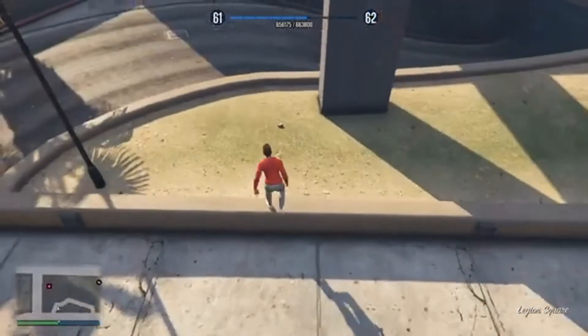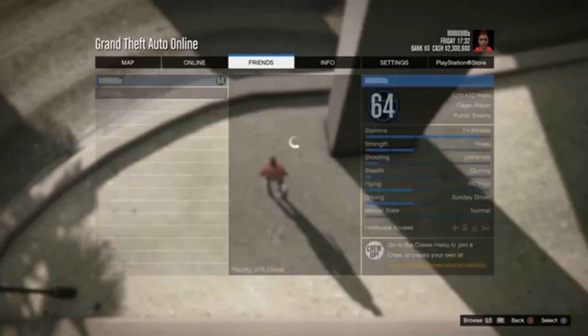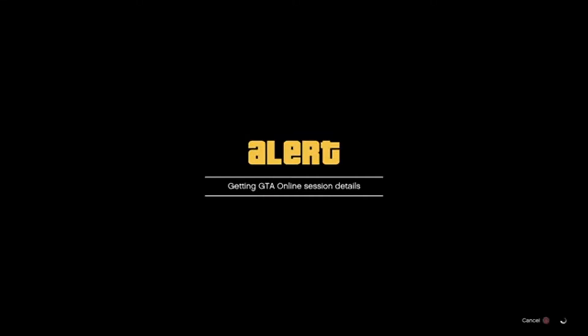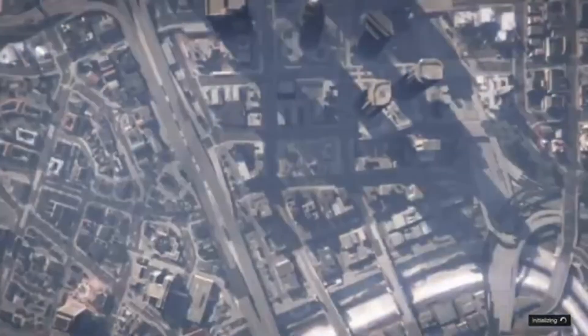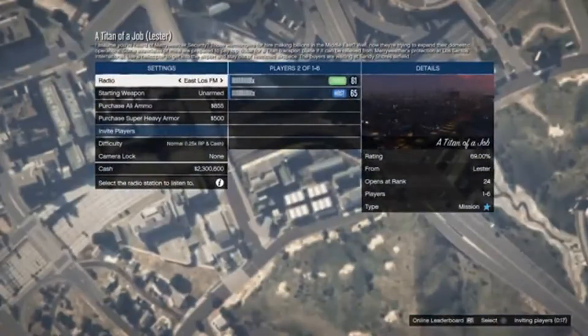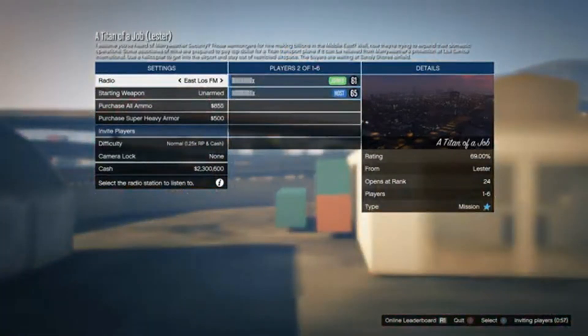I'll do it again just to show you guys you can do this back to back to back. Walk over the peyote plant again, go to friends, join the friend, wait until it vibrates, press right d-pad to eat the peyote - one, two, three - accept the alert. Another 5,000 RP. If you've done it correctly, you'll see that white screen and the acidic effect in the background. Once completely loaded in and the effect is gone, back out and you'll see another 5,000 RP.